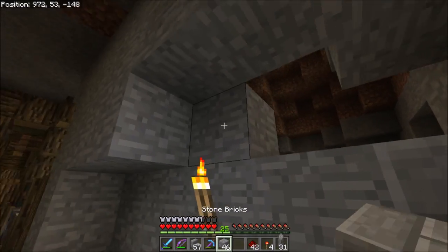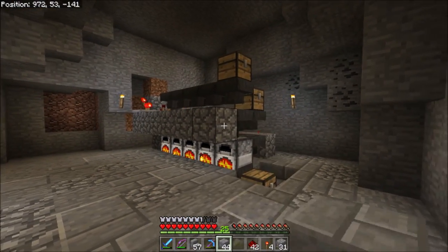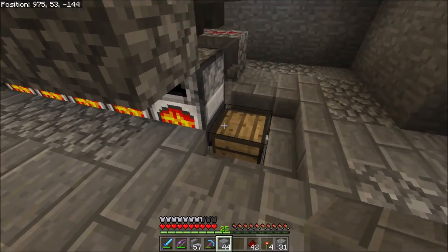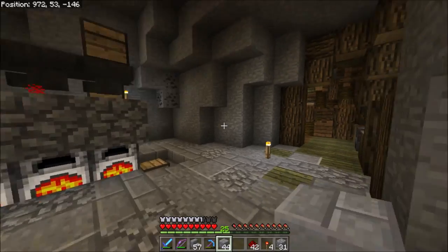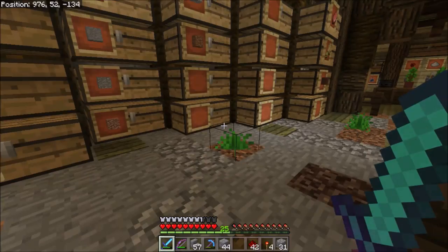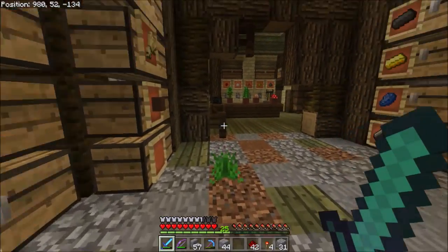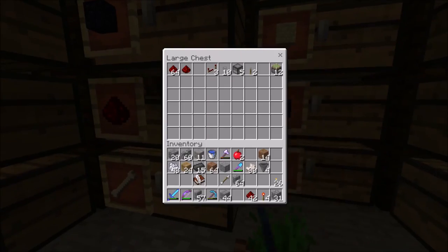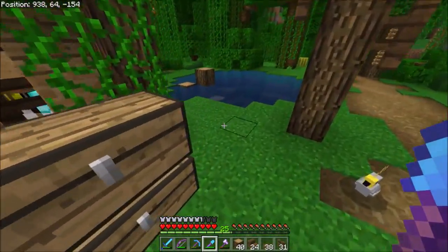We need two more chests for our inputs — one for coal input and one for the item you're going to be smelting. We have 55 coal and all this cobblestone, so let's place the cobblestone in and then the coal, and that will stock everything up. There it goes — they are all working perfectly. We already have almost a full stack of smooth stone, which is pretty spectacular!